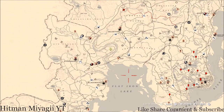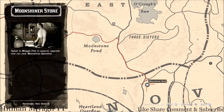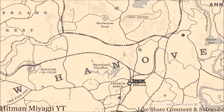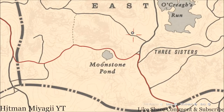Madame Nazara's location — she is up here in Grizzlies East, right near Okrieg's Run, Moonstone Pond, and Three Sisters, just past Three Sisters. I get to her by running out of my moonshine shack. If you don't have one, fast travel to Emerald Station and run up from there. It's a straight shot — just follow the path with no turns. She will be here until 2 a.m. Eastern Standard Time.